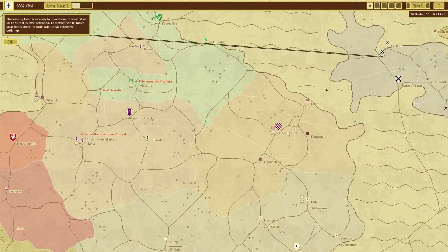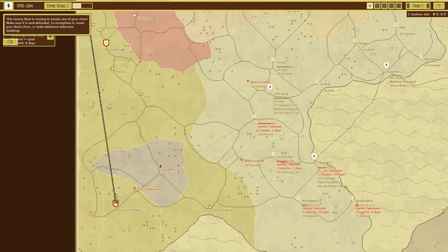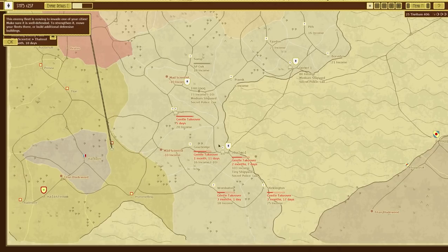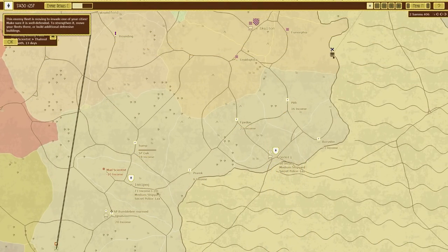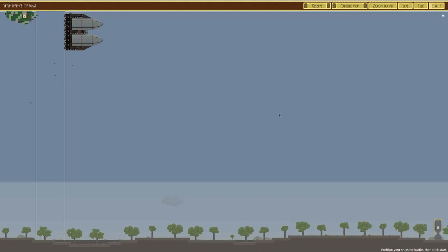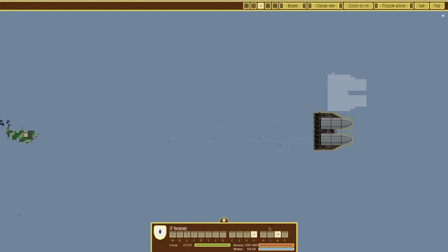By the time we get back we should be able to sort this out. Looks like they are coming to attack me, bringing these down — they're coming from across the island. The mad scientist is attacking me as well... no, just not the one I thought. Fair enough. This guy's still on his way. I've re-armed the Bumblebee. He hasn't turned around. There's one defense there — I'm not going to bother building any more. Looks like he's got grapeshot cannons.